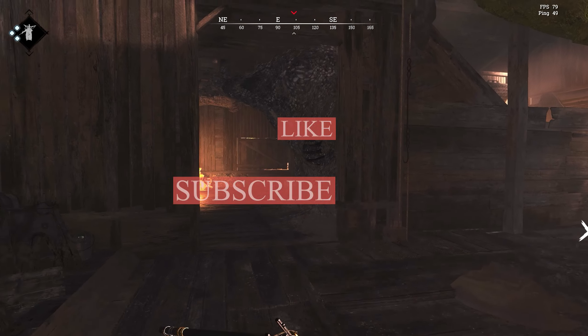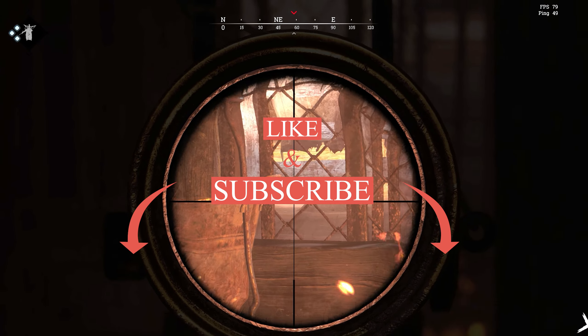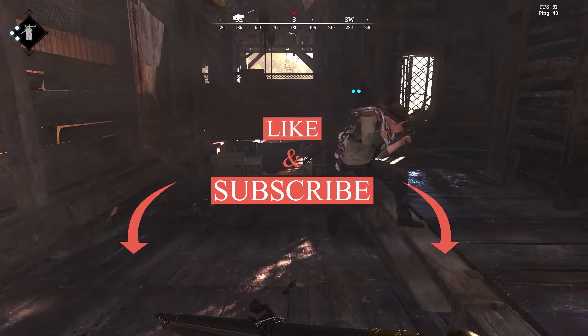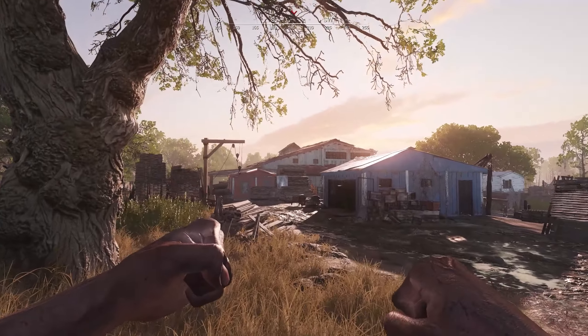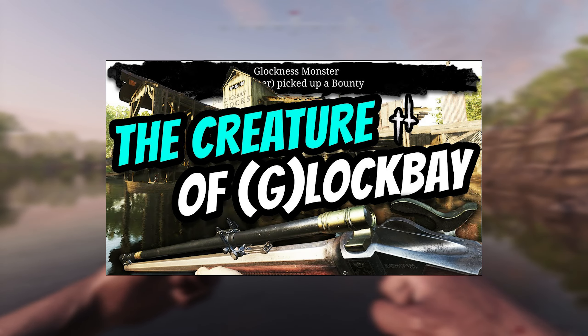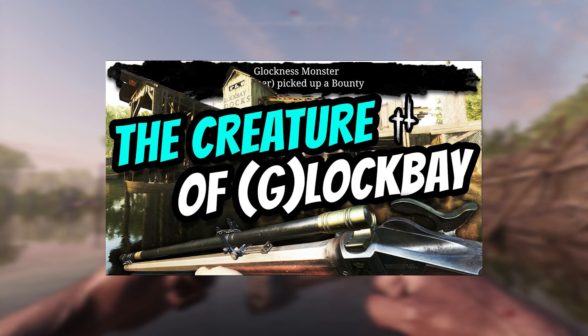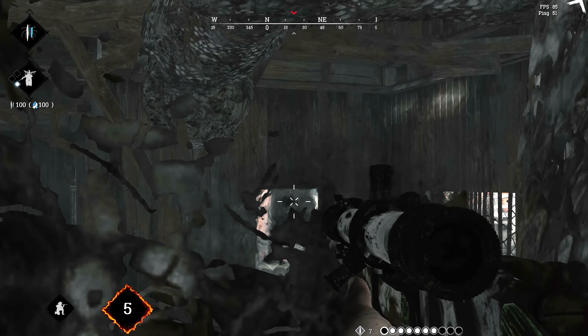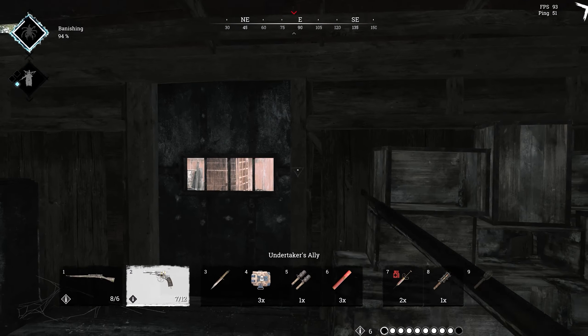So that, ladies and gentlemen, was the first video in my new Quick Compound Guide series. I am open to suggestions you may have to improve videos like these in the future, so be sure to leave them in the comments below. Hopefully this video helped you get some new ideas to use in shootouts at Lock Bay Docks. I do have a gameplay video that features a couple of shootouts at Lock Bay, so if you want to see a handful of the spots in action, be sure to go watch that video. If you enjoyed today's video, remember to follow me on all my socials — all links are down below. Thank you all so much for watching and I will catch you all in the next one.